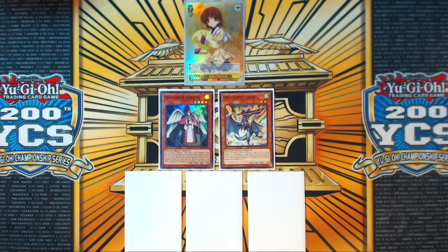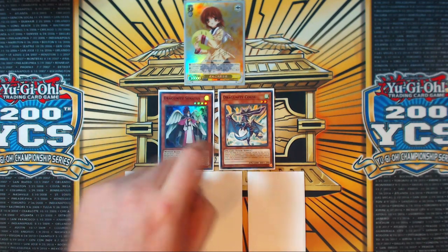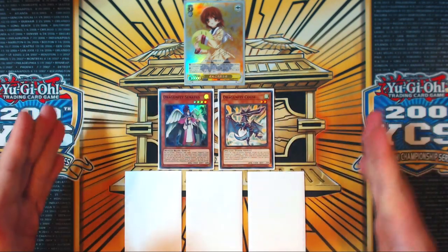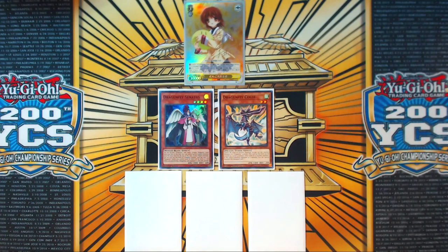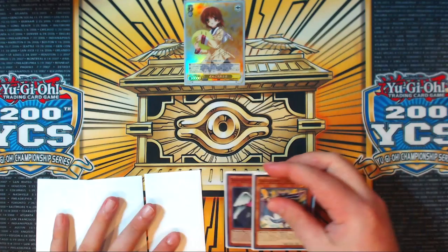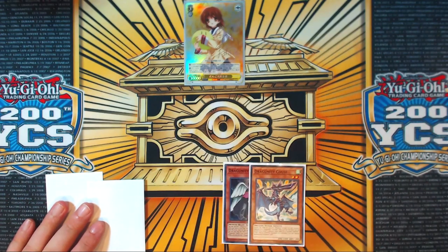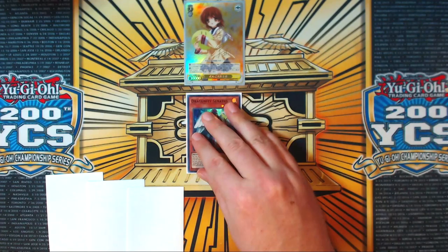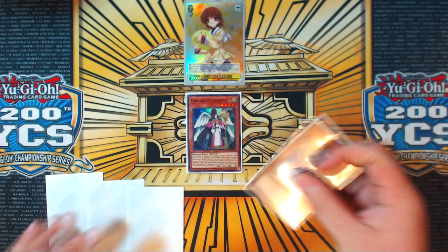Alright, so the first combo is the baseline, cookie-cutter, simplest combo — a two-card combo of Synodus plus any Dragoonity Tuner. It could be Phalanx or Koos; it doesn't matter which one. It used to matter before Romulus came out, but now it does not. This ends on two negations, the Hieratic Link, and summoning Goliath on the opponent's turn, with Titanic Galaxy protecting the Goliath.